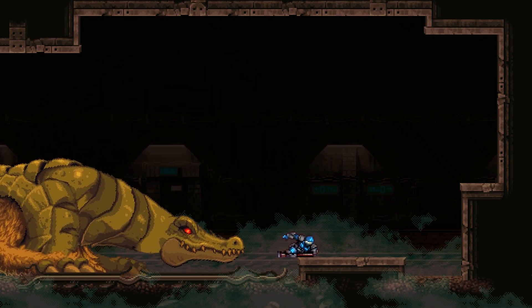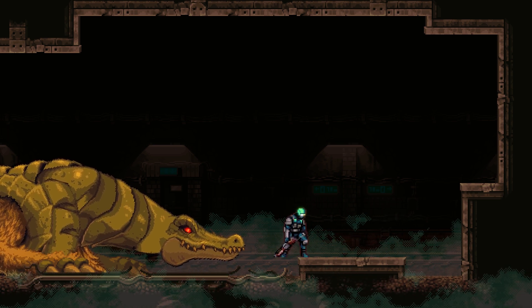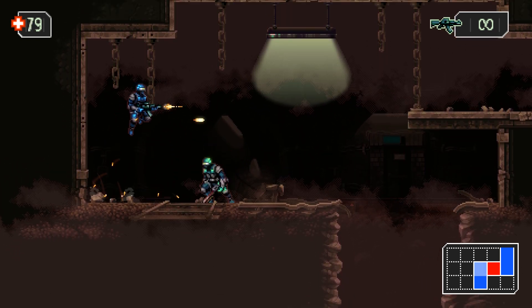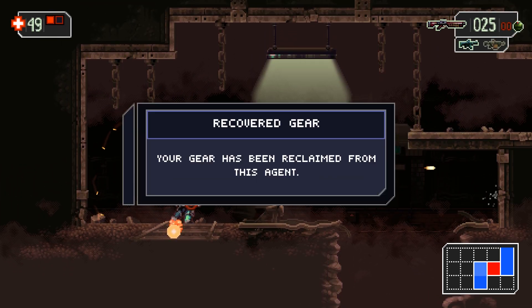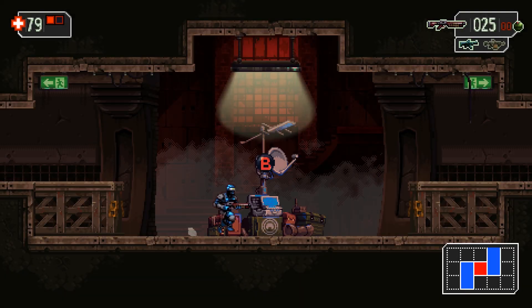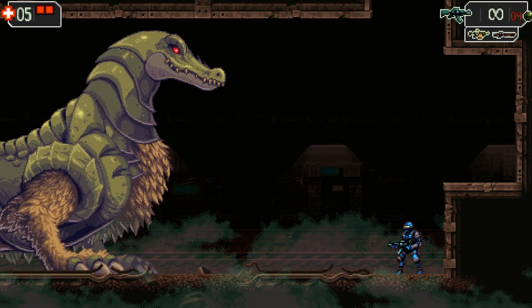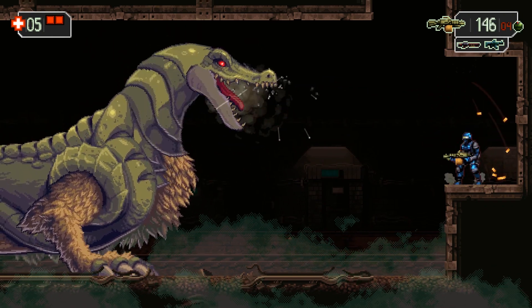When you die, all of your upgrades, new weapons, and ammo are left behind on a zombified version of yourself in the place where you died. You'll need to go back to the spot in which you died and kill your zombie doppelganger to get all your stuff back. While this is generally a neat mechanic in the spirit of modern games like Dark Souls, the problem with this system lies in the fact that it takes away all of your health upgrades along with everything else, which can cause a problem when it comes to boss fights. Metroidvania boss fights are, at their very core, all about repetition — you more or less expect to fight the boss several times in order to determine the best strategy for killing it.